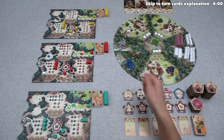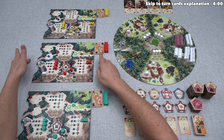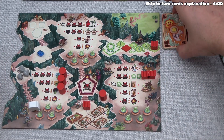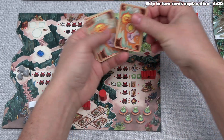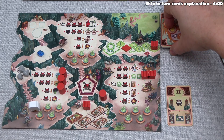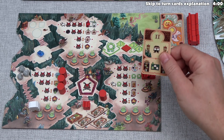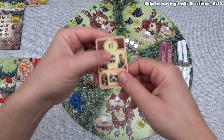For today's tutorial, we are going to play as the red player, and we are the starting player. Let's focus on our player area — every player has a deck of cards from setup. We drew the top card and looked at it in secret while finishing setup. The first thing we do on our turn is reveal this card and do what it says.